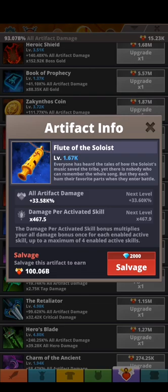In the description we can read: the damage per activated skill bonus multiplies your all-damage bonus once for each enabled active skill, up to a maximum of four enabled active skills.